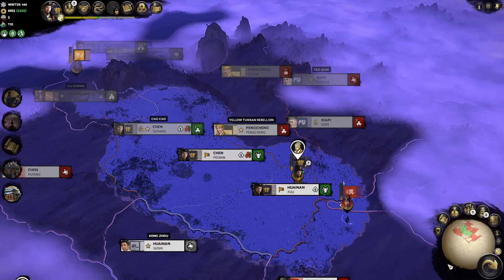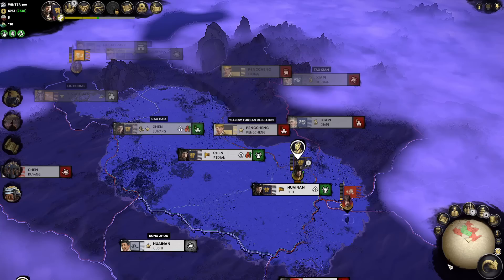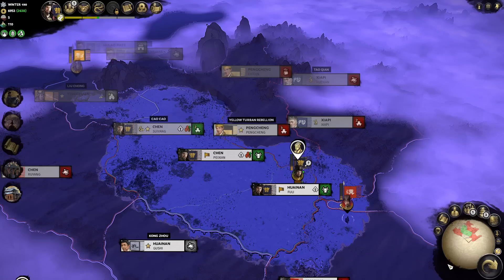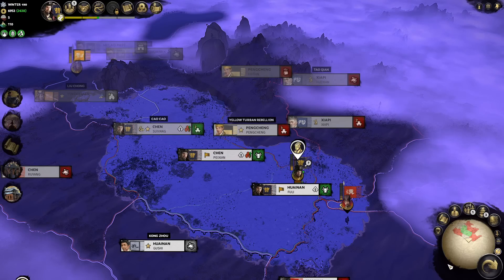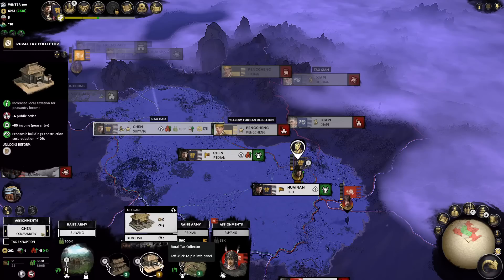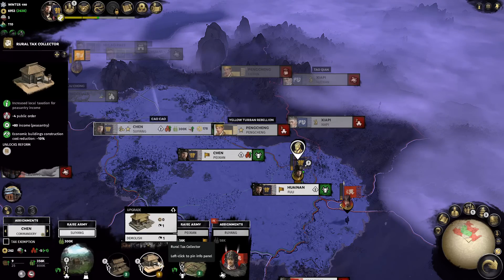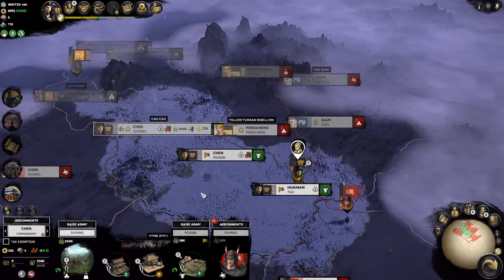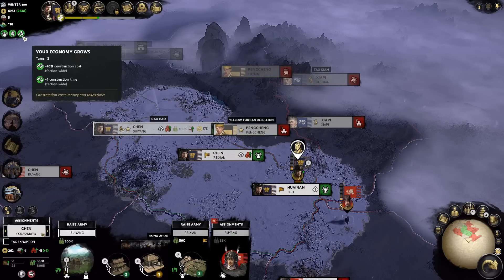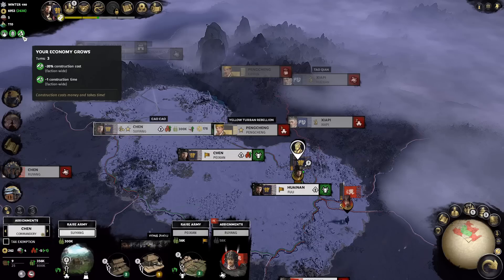Hello everyone, this is Serious Trivia, welcome back to part 10 of our tutorial series on Total War 3 Kingdoms featuring Cao Cao. In this part, we'll be talking about your economy grows, as that bonus has become activated at the start of this turn, because we finished our construction of the tax collection building inside Chen Commandry. If we hover over the bonus section on the top left, we get a 3-turn bonus: minus 20% construction costs faction-wide, and minus 1 turn construction time.